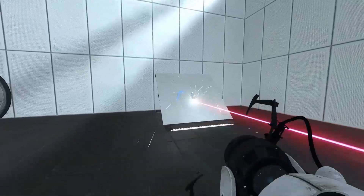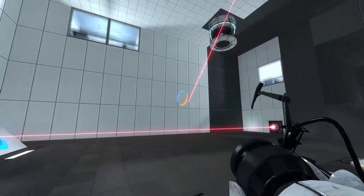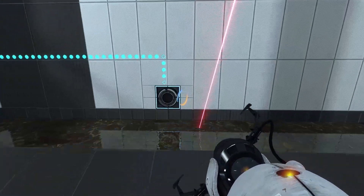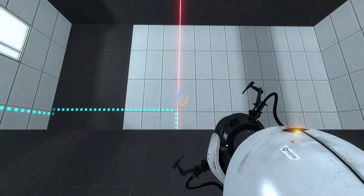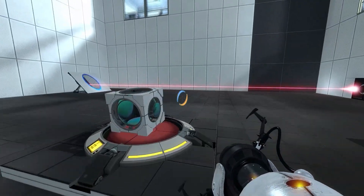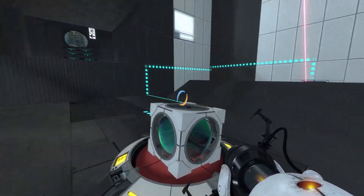So how do we solve this level? Well, this angled wall should hint you that you need to portal the laser somewhere. And if you place the second portal on the roof, you can almost make your way to the laser catcher, but it should quickly become clear that's not enough. If you're stuck here and you just want a hint, my hint is you need to make the laser pass through the portal a second time.